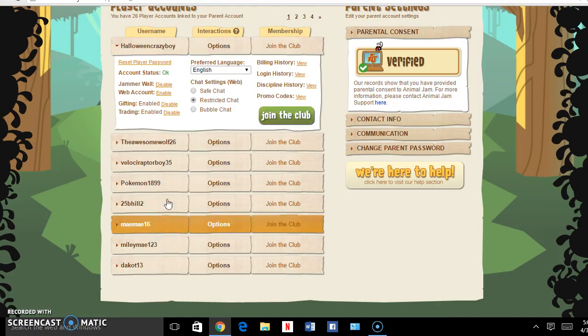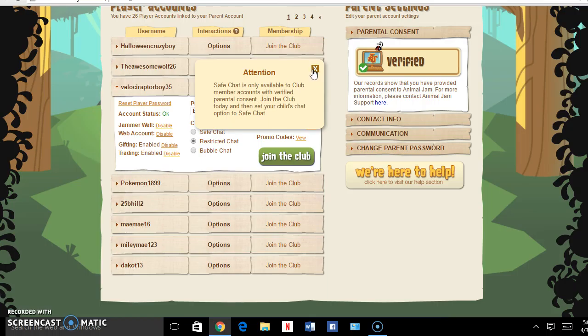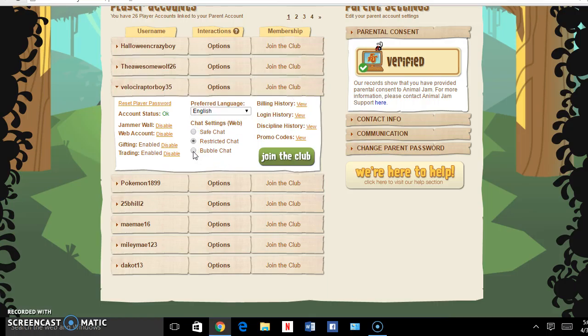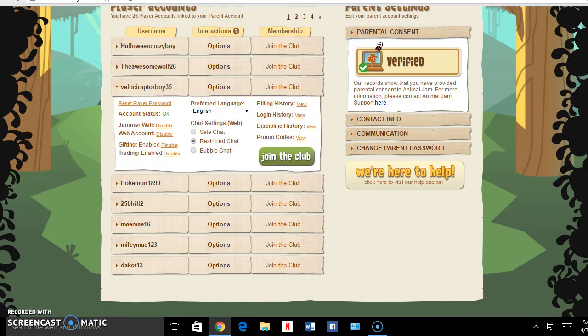Now that you are in your parent dashboard, you click on your username and hit save chat. And like I said, only club members. It works just the same as the others — like if I go to bubble chat, it just works the same. You just want to hit yes for safe chat, and then you'll have free type.